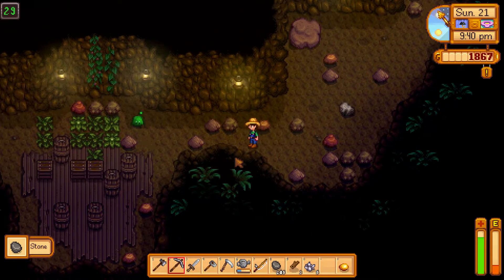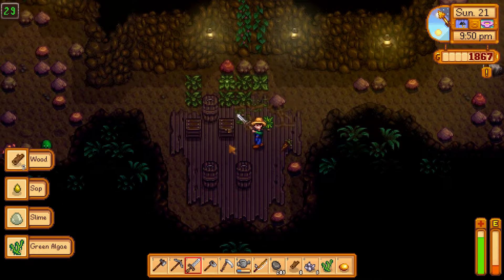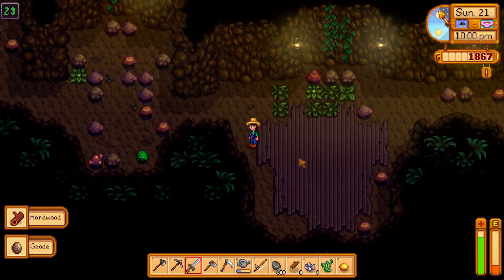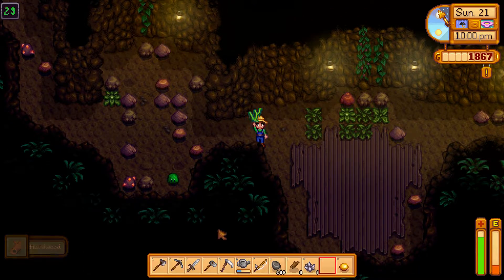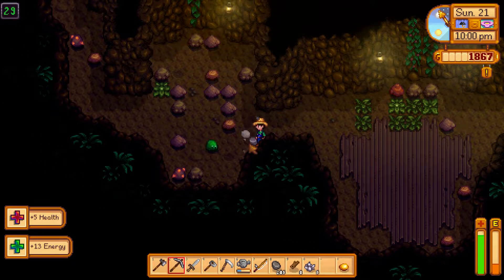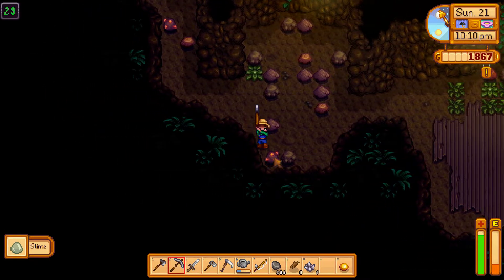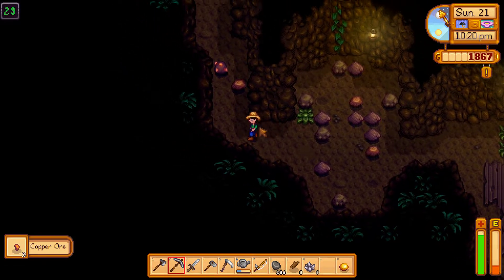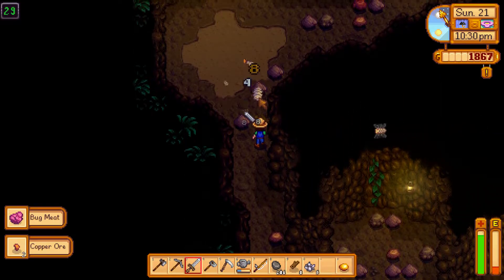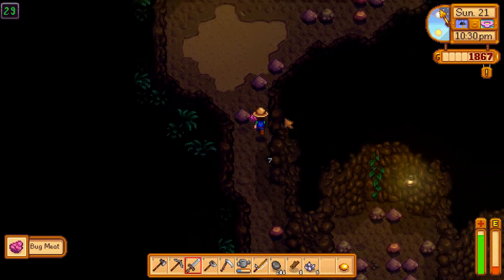Yes, look at another stash here. What have we got? Cave carrots. Hardwood — don't have any room. Let's get rid of the fiber, don't need it. Eat this. Copper. I hate these flies. Die please — thank you, bug meat. Don't need it, I just want the ladder.